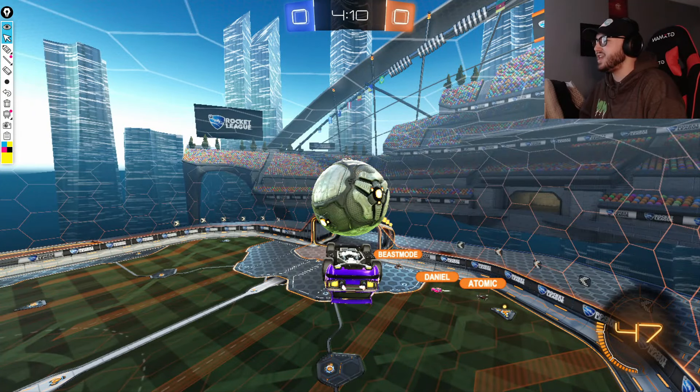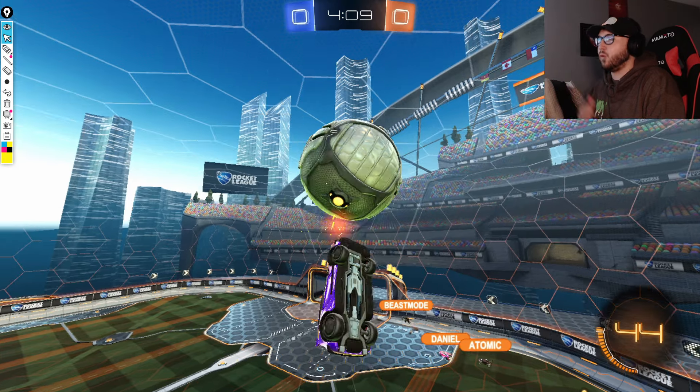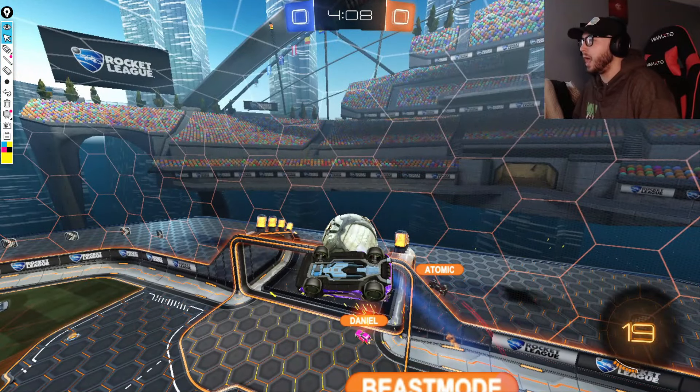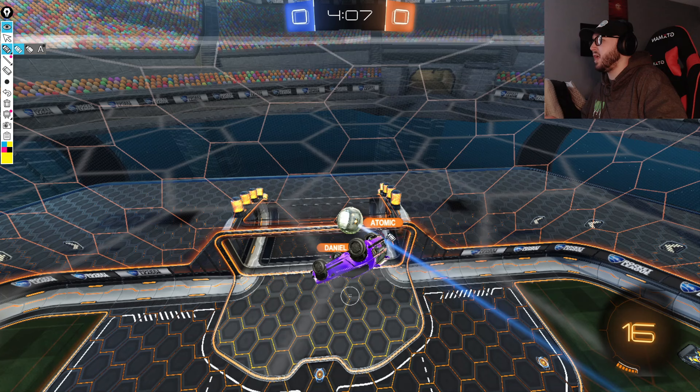Chronic recognizes the space, sees that no one is in the air yet, so the best thing he can do is keep the ball as high as possible and force them to come to him. He forces Beast Mode to jump way up high, gets bumped, and pushes the ball all the way to the backboard, where now we have a lapse in defensive play from Atomic and Daniel.